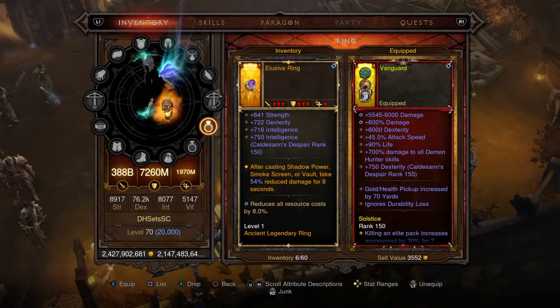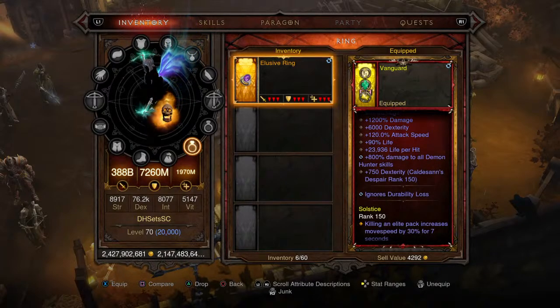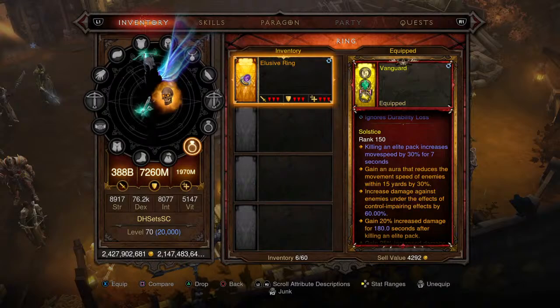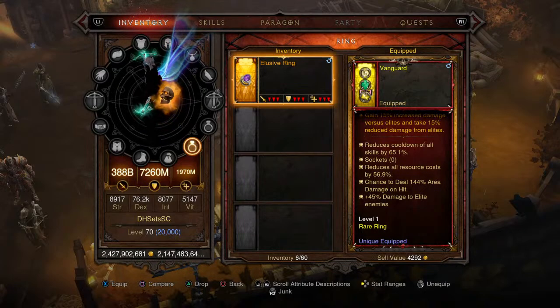The cube power ring gives you reduced damage for eight seconds after casting Shatter Power or Smoke Screen, which is great because we're using all three of those. The second ring is a one-billion physical scale damage ring with 800 damage to all Demon Hunter skills, some life per hit, 1,200 damage, ignores durability loss, cooldown 65.1%, resource cost reduction 56.9%, 144% area damage on hit, and 45% damage to enemies.